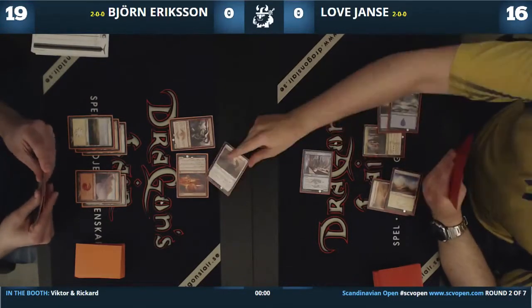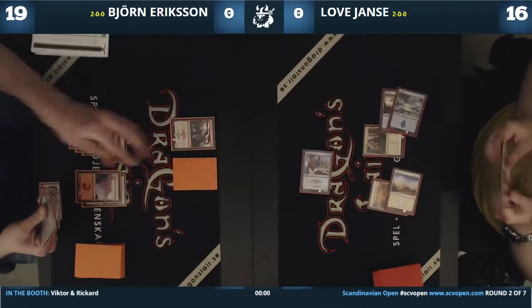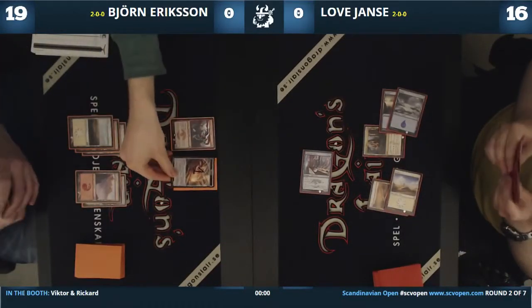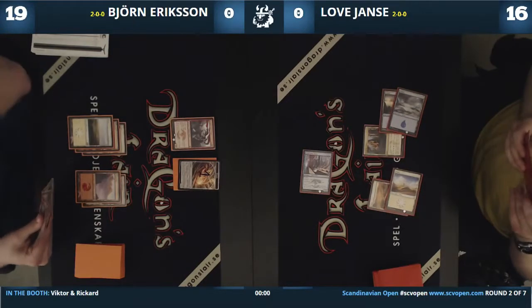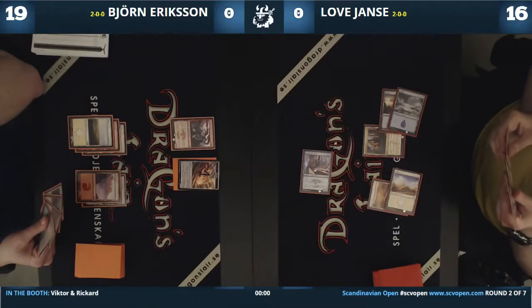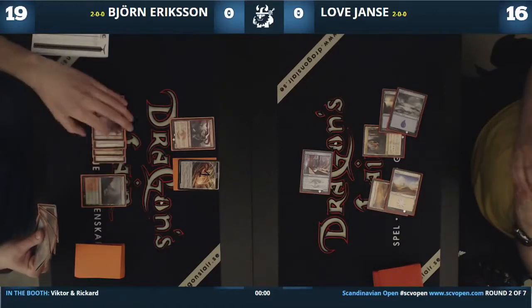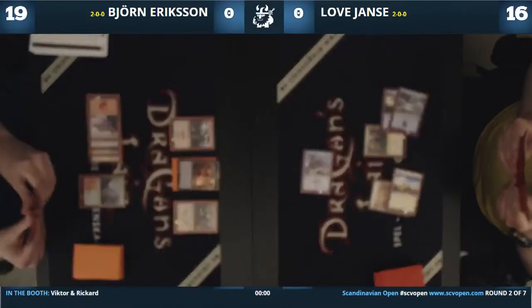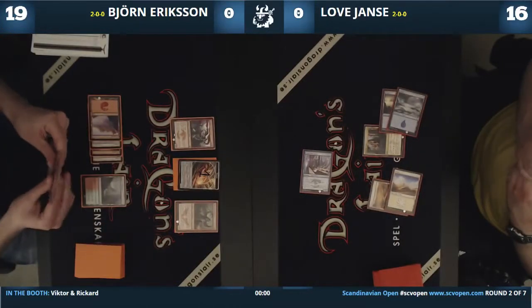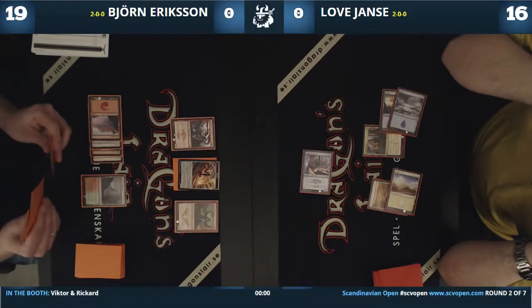It's a nice play. If your opponent passes with 5 mana, there's a good chance they have something — like Kill Shot, or Whisk Away. That's why I sometimes don't like those kinds of instants: they're very good, but if your opponent reads you correctly and plays around them, they become much worse. Just like Björn Eriksson did now.